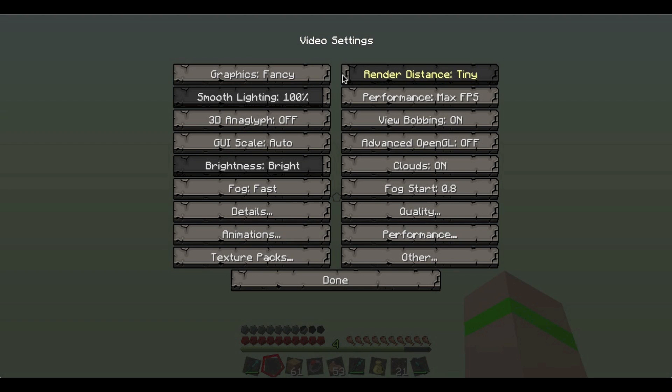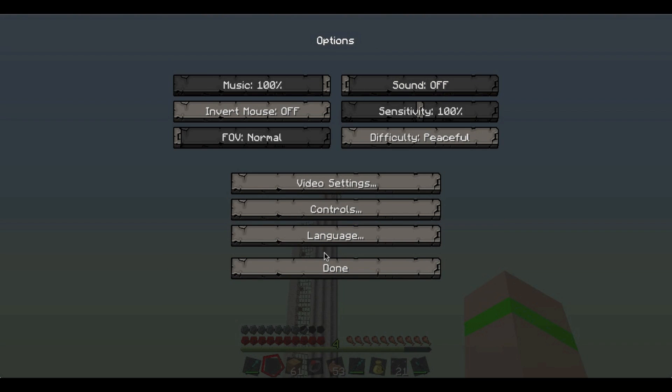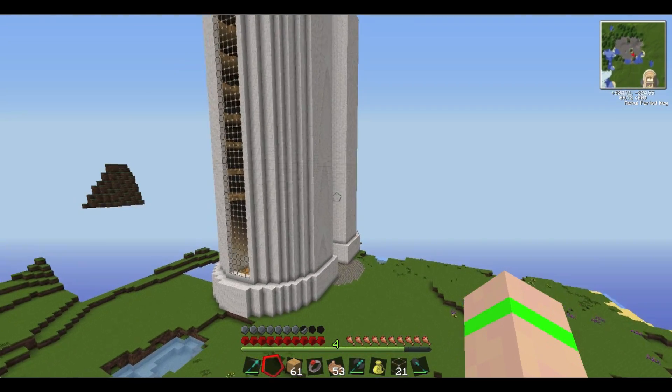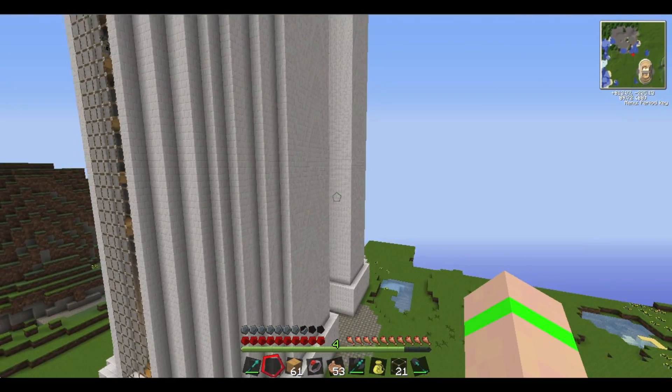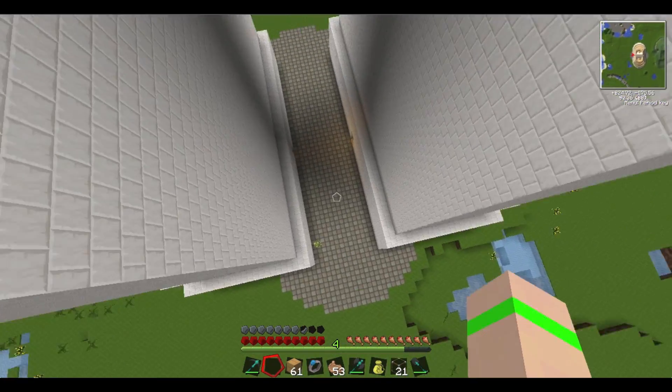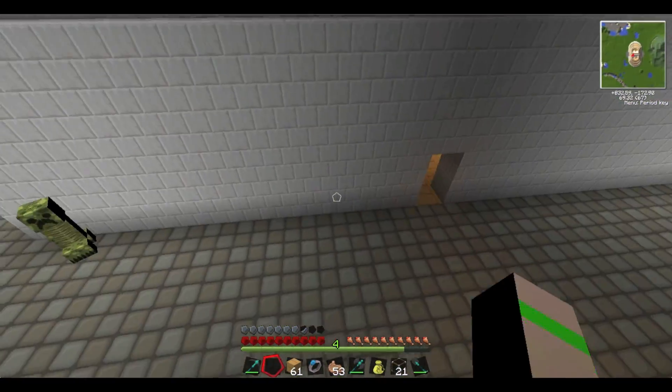Let me turn render distance back to normal. I'll run inside real fast — that should be about it for today. Looking at it on the minimap from the corner, it looks pretty crazy. First of all, there's almost no light in it right now so a lot of mobs are spawning, so I've got to watch out.